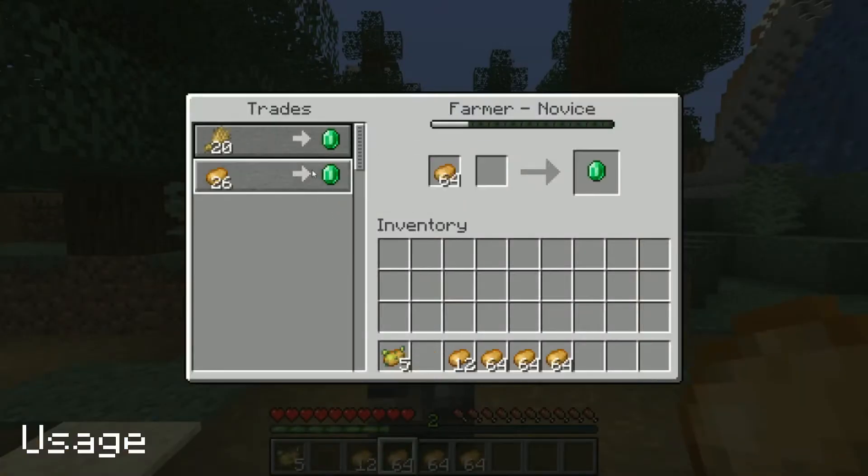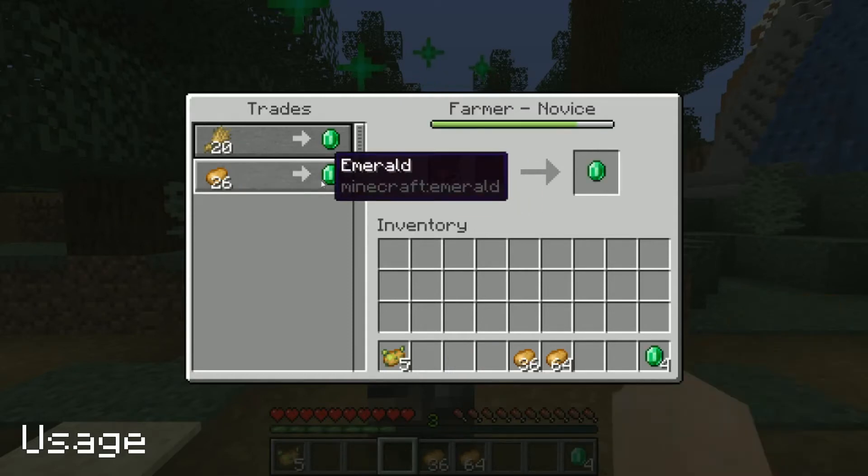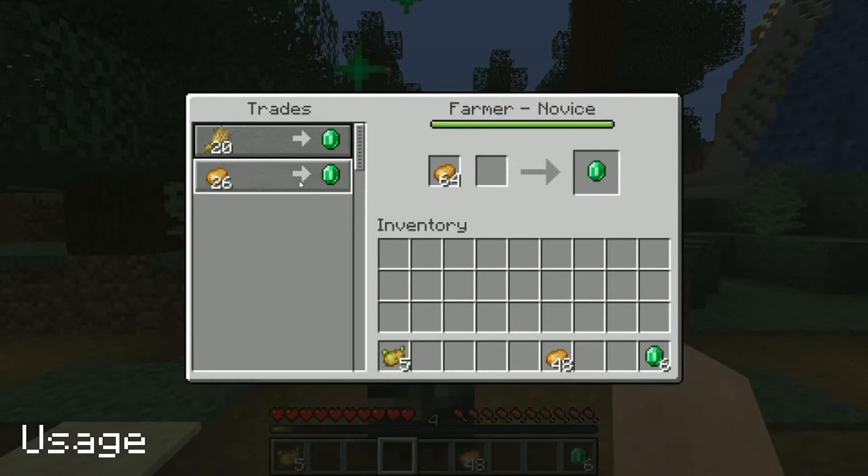On Java, novice level farmers have a 25% chance to trade potatoes for emeralds. Bedrock however has a 40% chance.